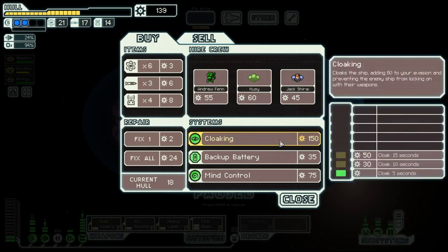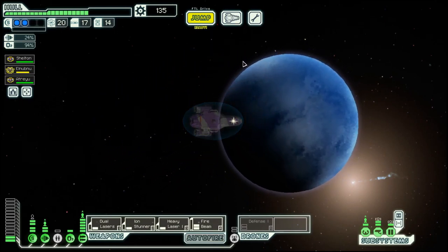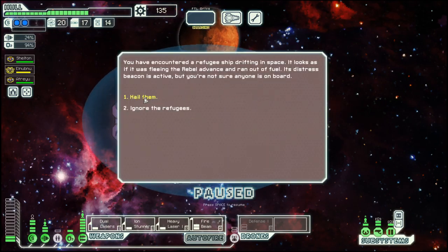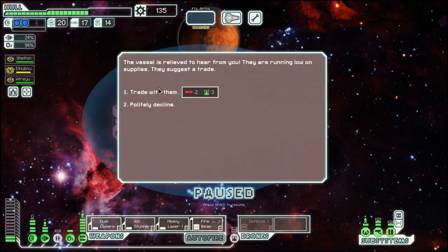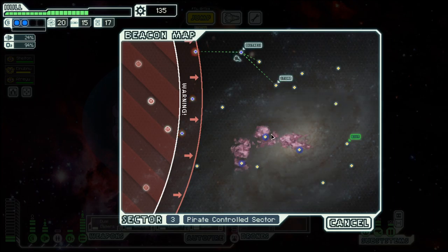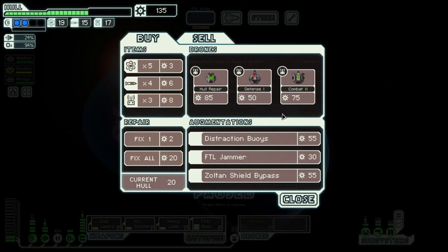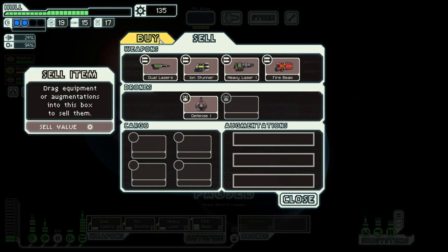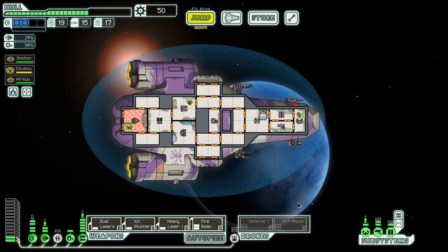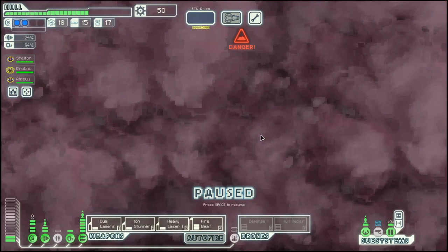They have a cloak, which would be interesting. Nothing else, so let's just repair a bit. I would be more interested in a weapon. Don't need the missiles. There is another store — let's go here, and then down into the nebula. Hull repair? Yes, definitely. And into the nebula we go.